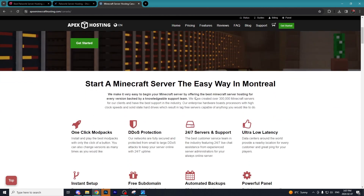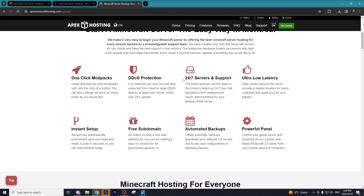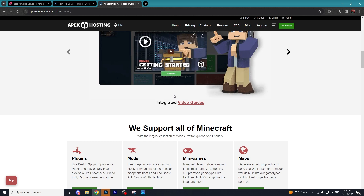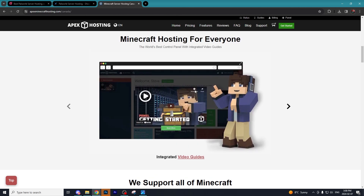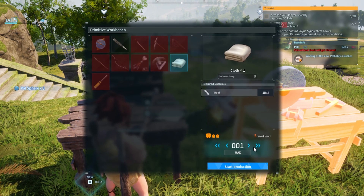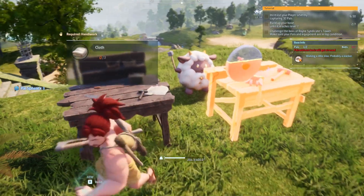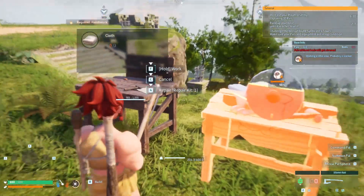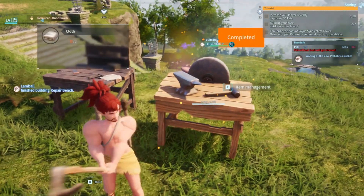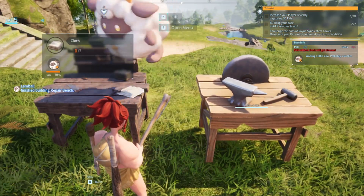The last hosting service is Apex Hosting, which is also a fantastic option. Although I haven't used it for Palworld, I have used it in Minecraft where it's super reliable, so I'd assume that carries over to Palworld as well. They make everything incredibly easy, and Apex Hosting is one of the longest running hosting services ever, so there's a ton of tutorials to help you if you get stuck. All of them will be linked in the description, and let's get into more reasons why I avoid running any type of server on my own computer.